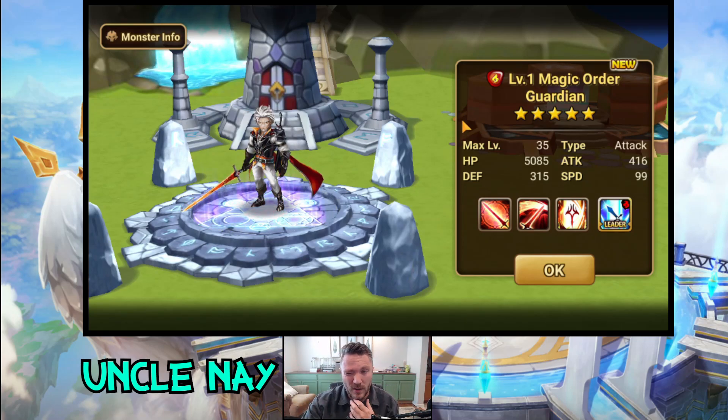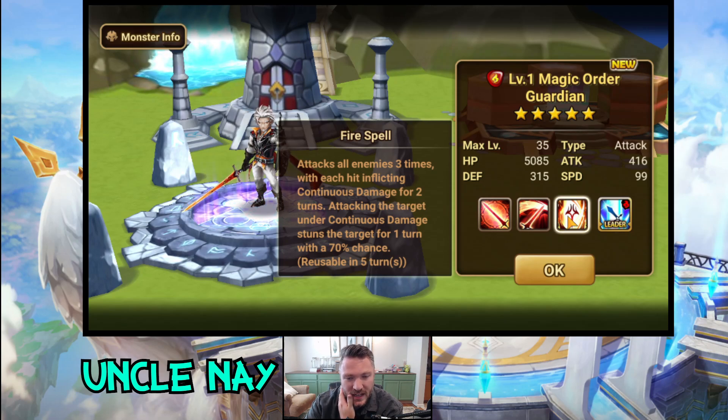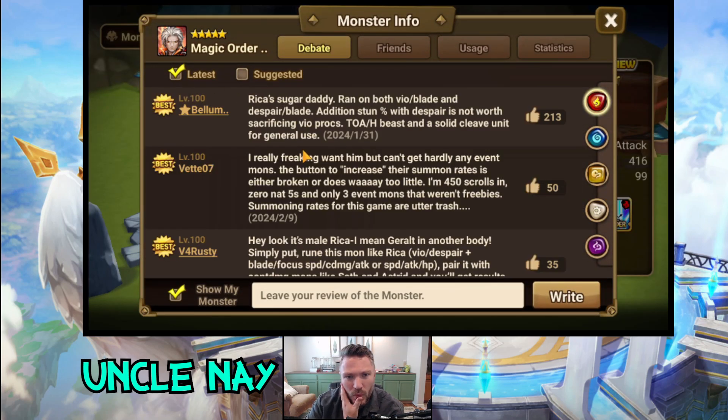We summoned the Wind Hell Lady — but we also got a fire unit. Magic Order Guardian — who the frick is that? 'Increases attack power of ally monsters with fire attribute by 50%.' Attacks all enemies three times with each hit inflicting continuous damage for two turns; attacking a target under continuous damage stuns them for one turn with 70% chance. Attacks all enemies three times; each hit decreases their defense with 30% chance and attack bar by 20%. This guy seems nuts!